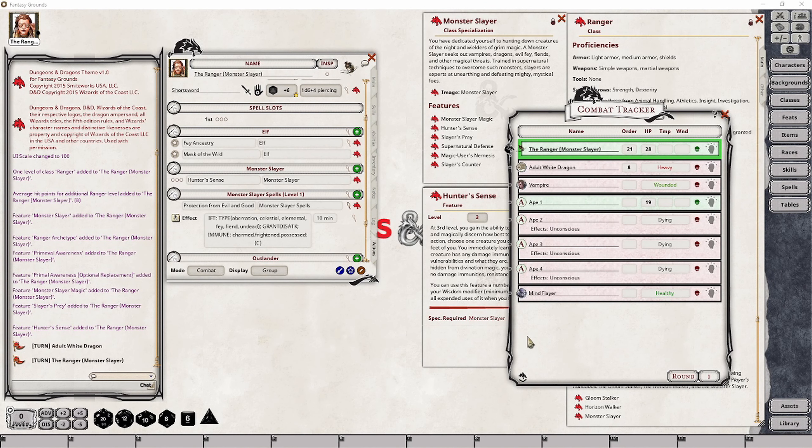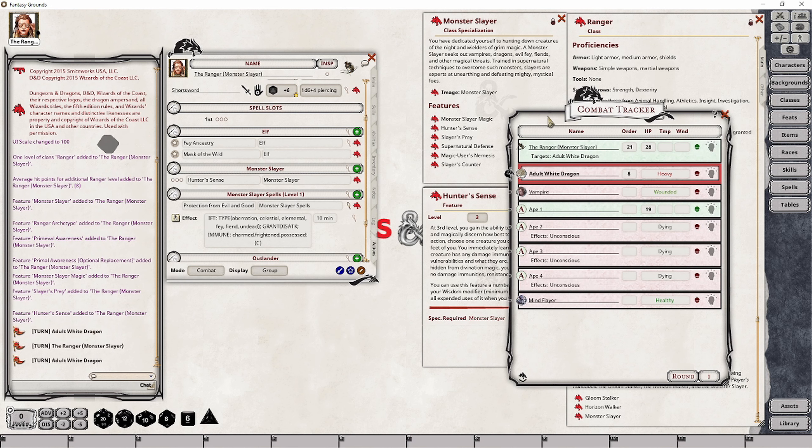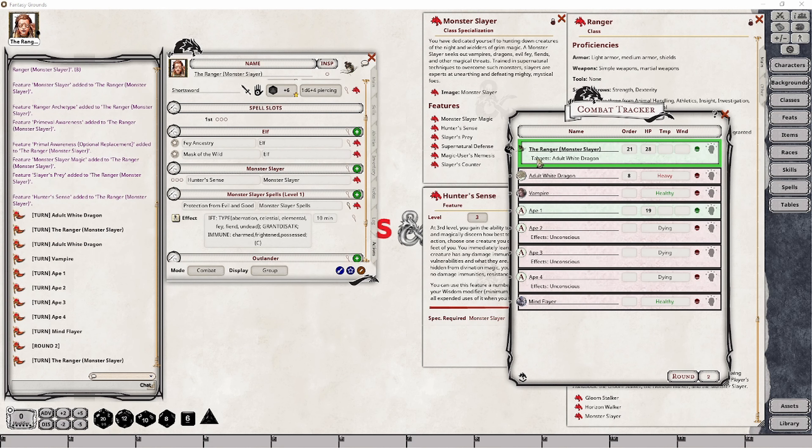To showcase how this feature is going to work, I've gone ahead and created a combat scenario and also set up our ranger with the action token. As this ranger decides to use this feature on the white dragon — because I know they have an immunity your character can learn — they're going to target the actual adult dragon and tell the DM they're going to spend this turn using Hunter's Sense to study this creature. When it comes back around to the ranger's turn again, the dungeon master is going to say the adult white dragon has an immunity to cold damage — you've now learned its immunity and what type it is.